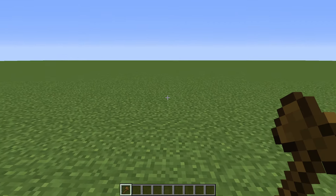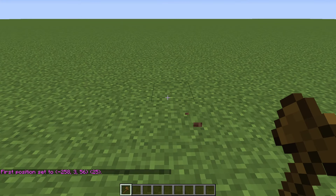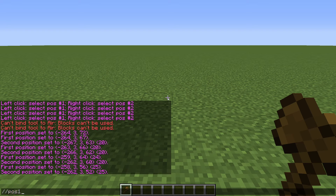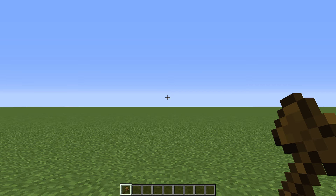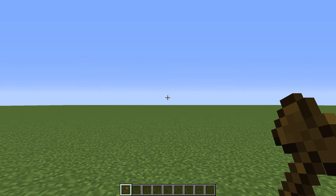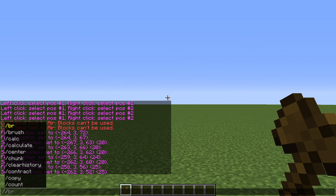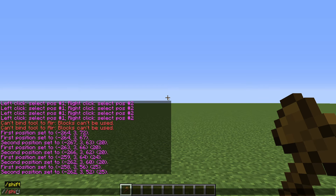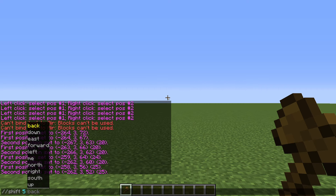To make a selection, use your break block button to select your first position and your place block button to select your second one. You can also use commands: //pos1 and //pos2 set positions to where you're standing, or //hpos1 and //hpos2 set them to the block you're looking at. There are also two commands to alter the selection: expand, which expands it a number of blocks in a specific direction — or use expand vert to expand from bedrock to build height — and shift, which moves the selection a number of blocks in a given direction.